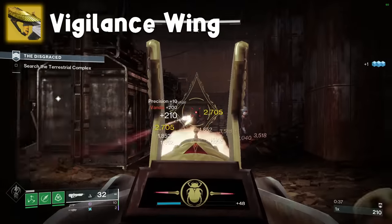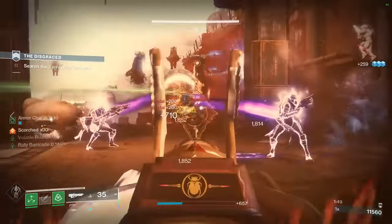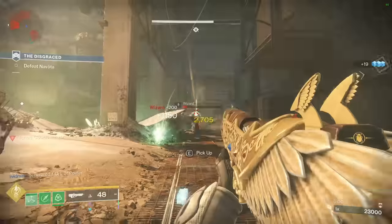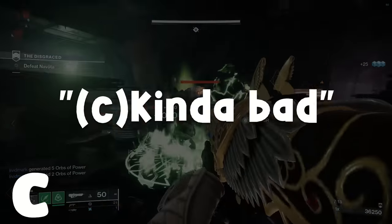Vigilance Wing is a kinetic pulse rifle that shoots five bullets instead of three. That's very exciting. It also improves your weapon's performance when your hopeless teammates inevitably die. What does it mean by weapon performance? I'll leave that to some PvP player in the comments. There isn't a conceivable universe where running this instead of a regular pulse is going to make sense, unless you just like having that extra bullet. This gets C tier — kinda bad.